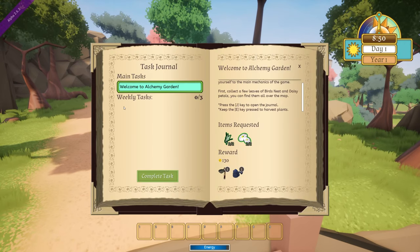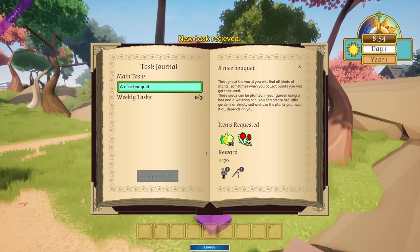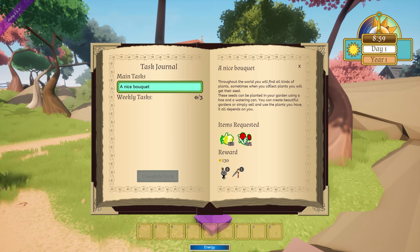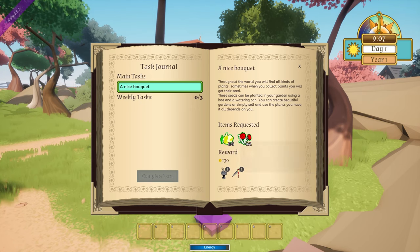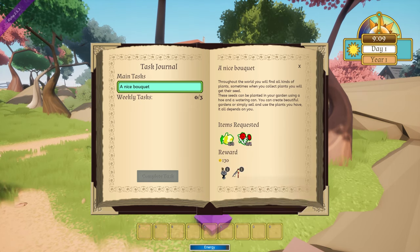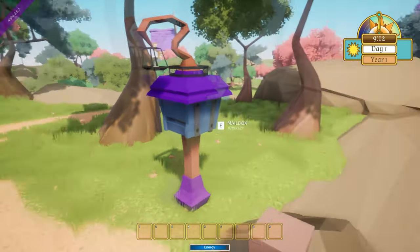We completed that task. There's another task here — I think all our tasks are going to be right here at the mailbox. The next one is 'A Nice Bouquet': throughout the world you will find all kinds of plants. Sometimes when you collect plants you will get their seed. These seeds can be planted in your garden using a hoe and a watering can. You can create beautiful gardens or simply sell and use the plants — it all depends on you. Three tulips and one rose — you get a mortar and a pickaxe. Let me look at my inventory — how do you check inventory?